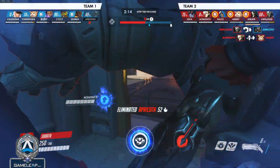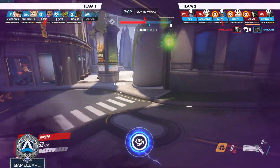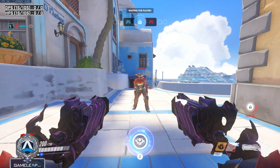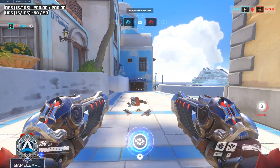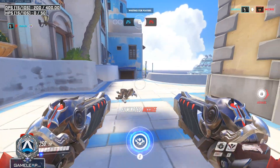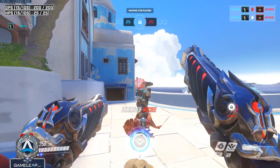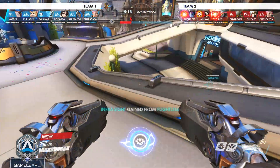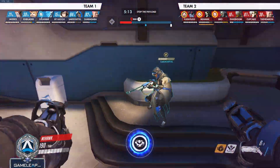Wraith also clears ailments like anti-nade and Toxic Mind from Widowmaker. If you really want to tap into the power of Wraith, you need to understand the mind games of this ability. Because of the movement speed plus the ability to cancel at any time, you can really mess with enemies. For example, you can go in on a target, pretend to wraith away, only to instantly whip back with that faster movement speed and come out of Wraith, jump, and one-tap them out of nowhere.